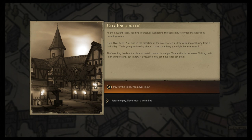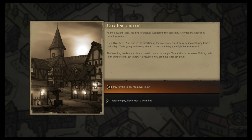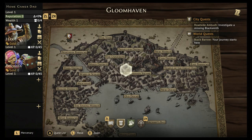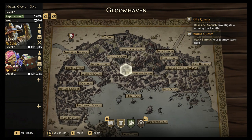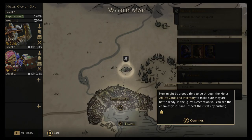As the daylight fades, you find yourself wandering through a half-crowded market street. A filthy Vermeling runs out from a dark alley — 'Hey over here! I have something you might be interested in.' The Vermeling holds a piece of metal covered in sludge, found in the sewer. He wants 10 gold for it. I don't have the gold, so unfortunately I have to refuse. These are random encounters that can give positive or negative effects as you travel.